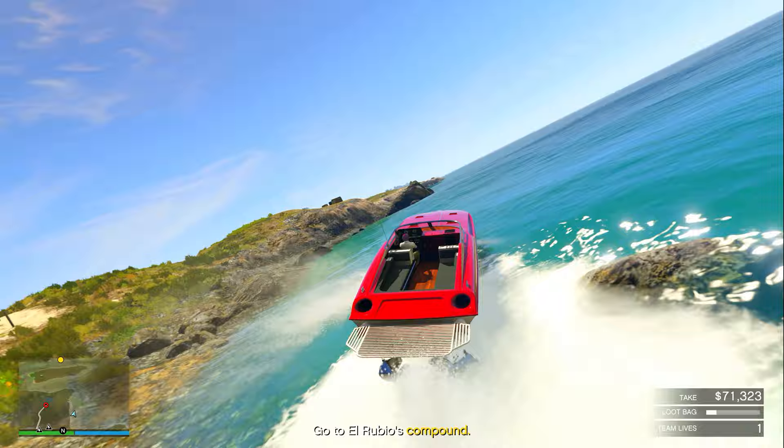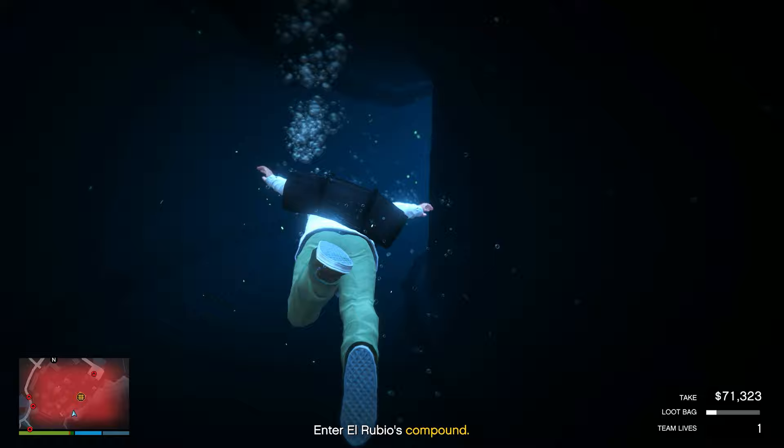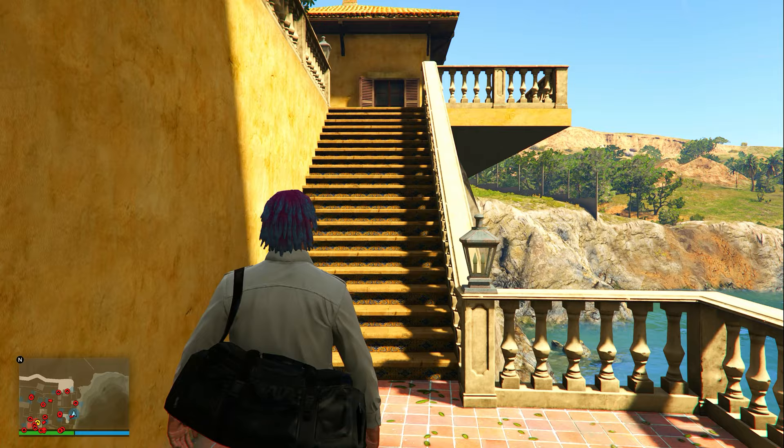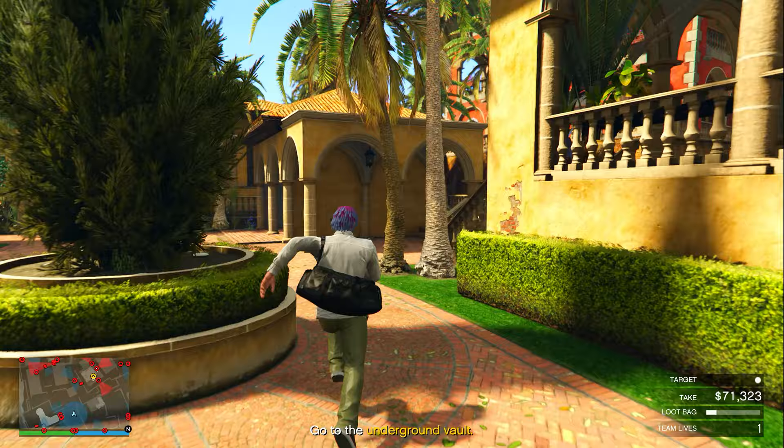Now head over to El Rubio's compound. Once you get there, jump out of your boat and enter through the drainage tunnel. Burn the gate and then swim your way into the compound. From here, take the exact way I'm going — up the stairs and then over this railing, through this hallway, take a left, then take a right, and hop over this fence.